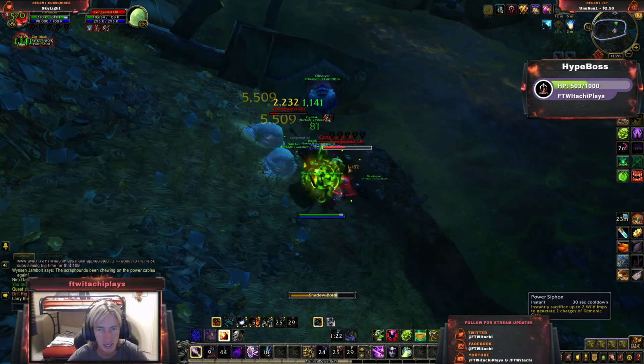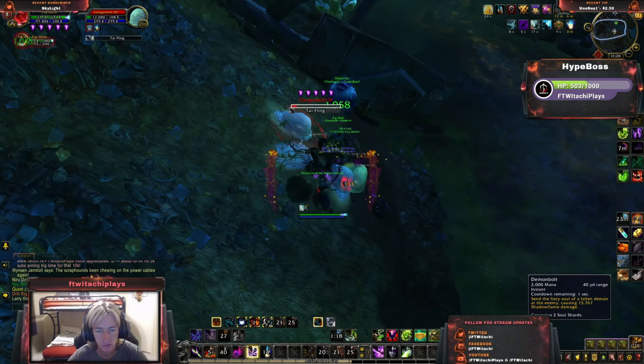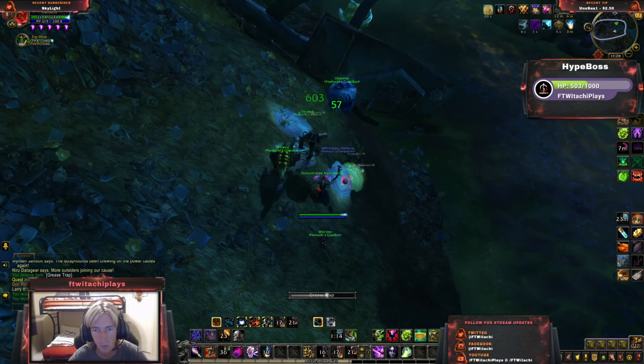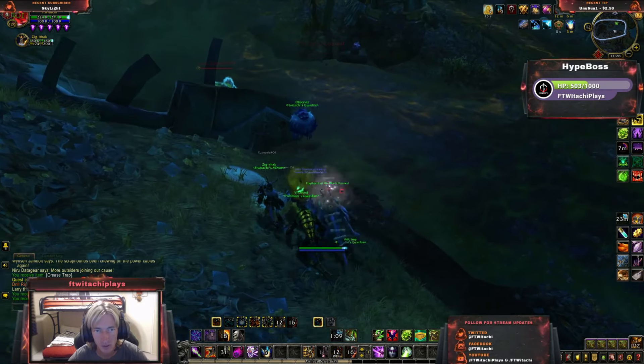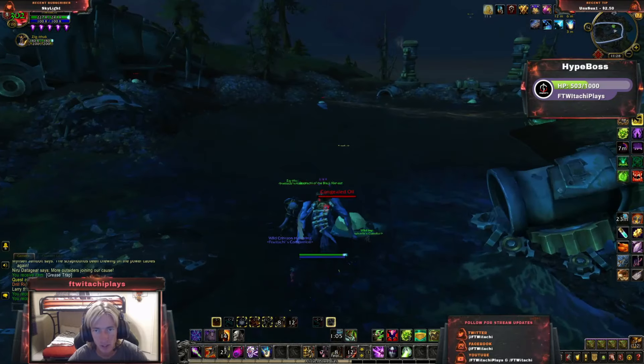Alright, Dead Slimes incoming. Loot him up. Drop the boy. Collect me some stuff. That's it. Get one per. Alright, I need more Slimes.